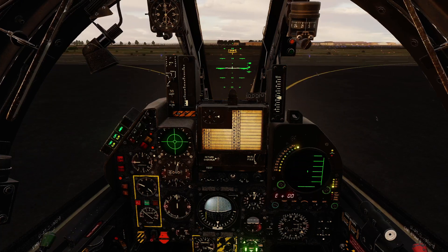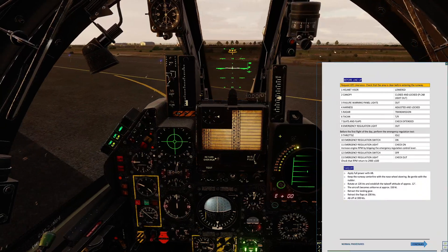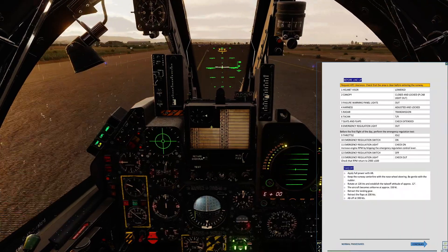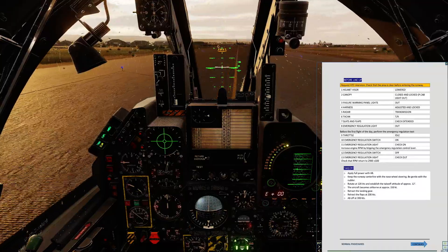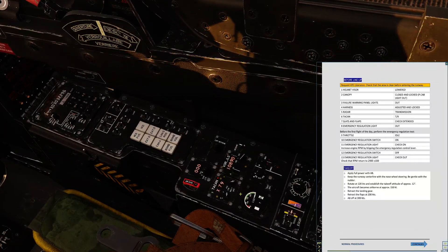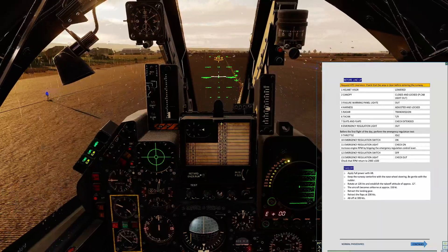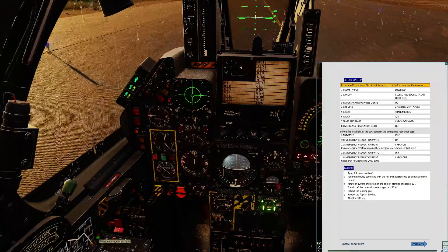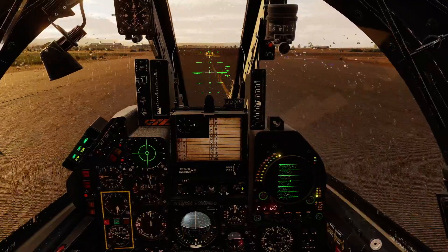During taxi we've got some more items to check. Helmet visor should be lowered — we can imagine we've done that. Canopy is closed and locked, and the warning light for that is out. Looking at the warning panel in general, all warning lights are now extinguished. Radar at this stage can go to transmit — this switch just left of the navigational indicator can go fully up, and the radar is now on. TACAN can go to transmit and receive, so I'm flipping it to T and R. Slats and flaps are extended. Emergency regulation light is out — we'll do a test of that at the hold short since this is the first flight of the day.